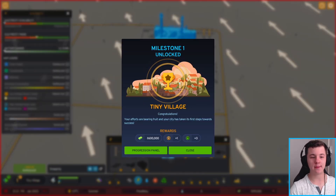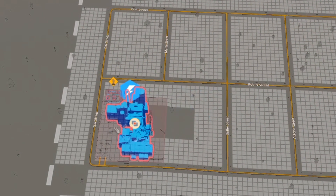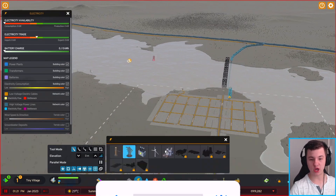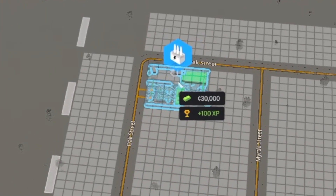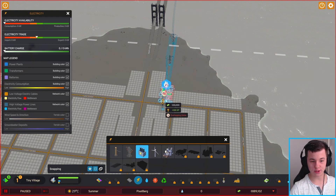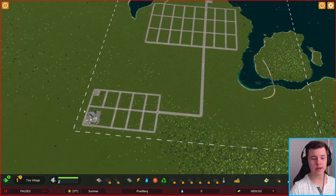We want to make as much money as possible, so we're going to build a small coal power plant. Just like that — it's an XP game, so we're now a tiny village. We get $600,000, one progression panel point, and three expansion points. We've got to connect this power station to the roads and export chain, so we'll use a transformer station.